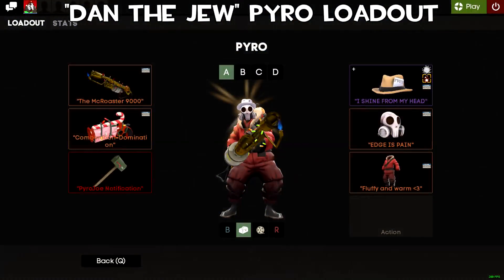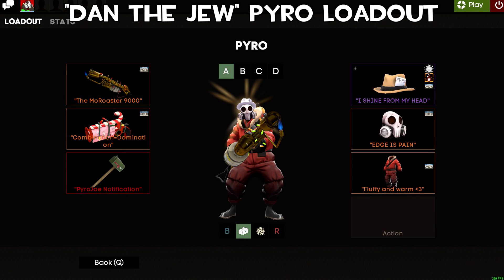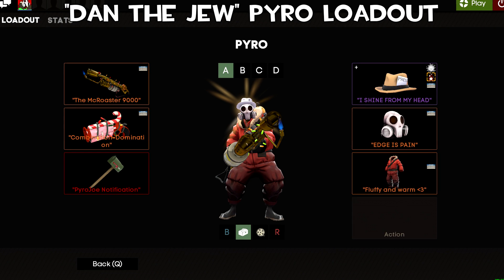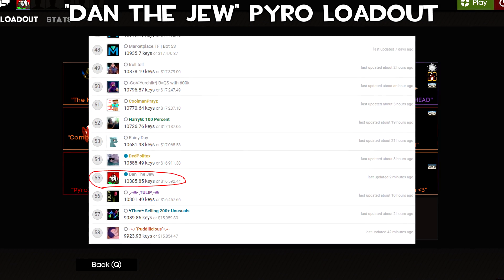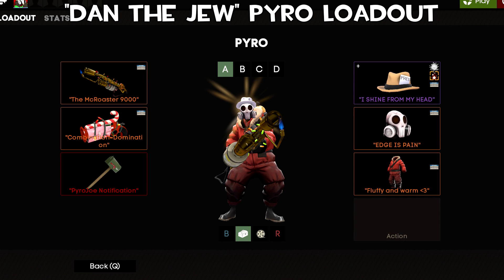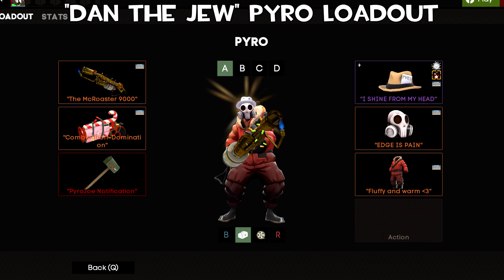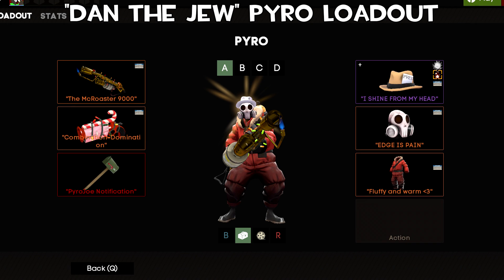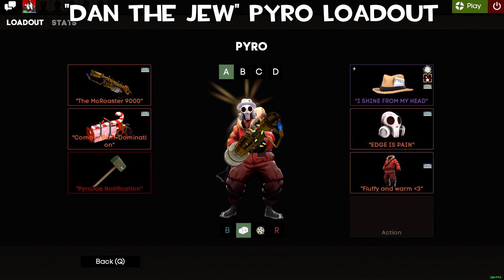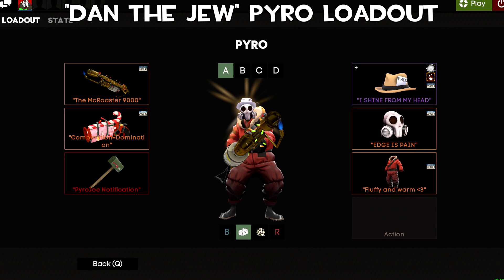This first loadout is Dan the Jew's Pyro loadout and it is absolutely insane. Some of you may recognize the name — he is in the top 100 backpacks on backpack.tf, actually number 55. This loadout consists of a Sunbeams Killer Exclusive (strange), a strange Last Breath, and a strange Sub-Zero Suit. The Sub-Zero Suit and Last Breath combo is amazing. The Killer Exclusive with the Last Breath is a combo I don't see too often, but the way it sits upward so you can see the top of the skull is really nice.